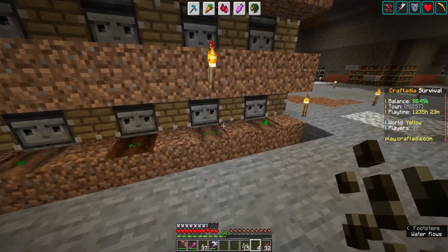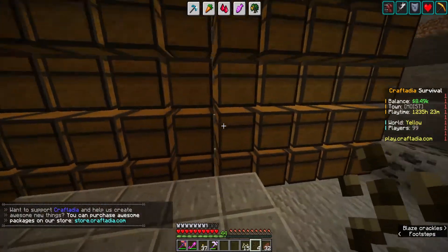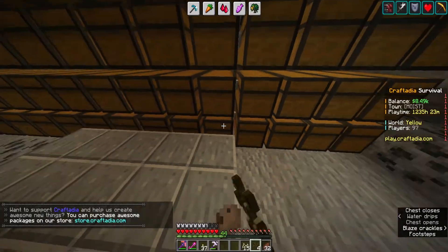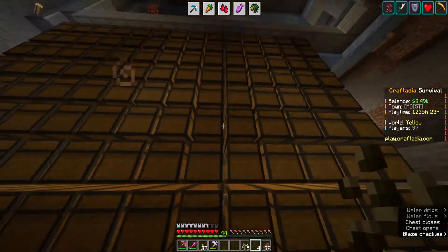Now I'm going to need them to grow up quicker, so I'm going to head over to where my bones are. This is my mob drop chest area. Bones are in this one. Check out this - they're pretty much all full.